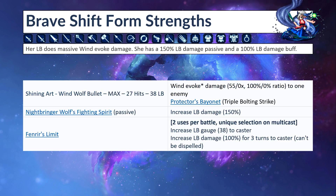Her LB does Massive Wind Evoke Damage. She has a 150 LB damage passive and a 100% LB damage buff which is active. Her LB is called Shining Art Wind Wolf Bullet — at max level it does 27 hits, Protectors Bayonet chaining family, which is actually triple Bolting Strike, and it costs 38 LB Crests. Wind Evoke Damage 55, also 100% on mag to 1 enemy. Her passive includes 150 LB damage, and she can buff her own LB damage using Fenrir's Limit — 2 uses per battle, Unique Selection and Multicast, increases LB gauge by 38 to self and also increases LB damage by 100 for 3 turns. Cannot be dispelled.